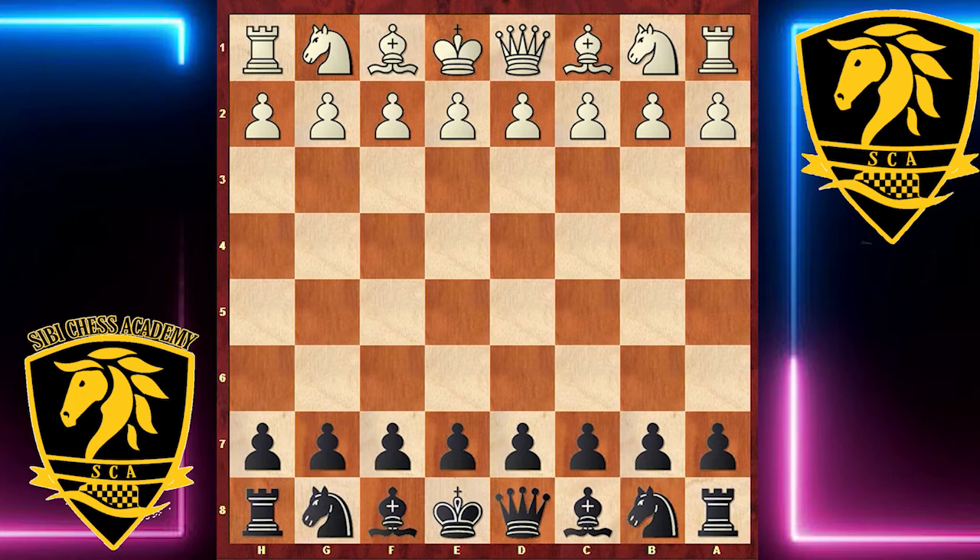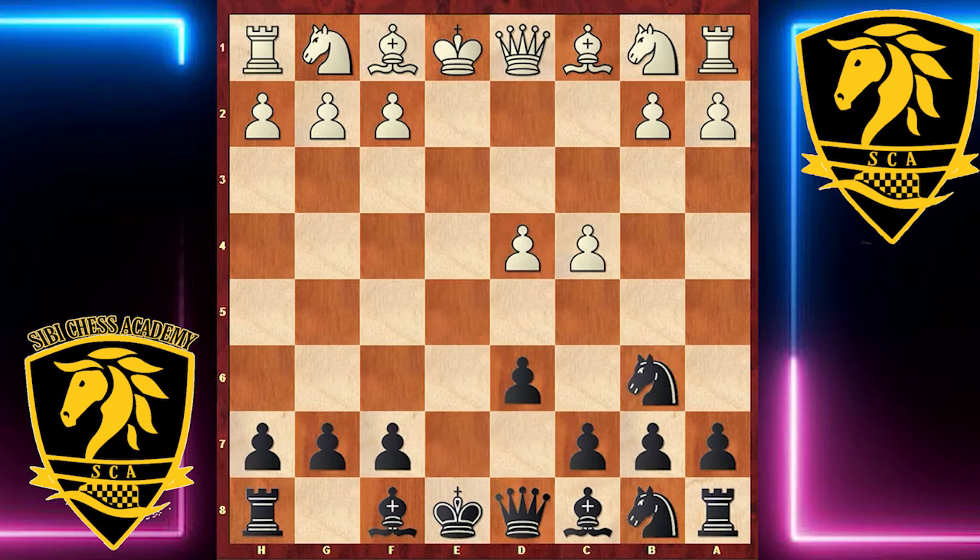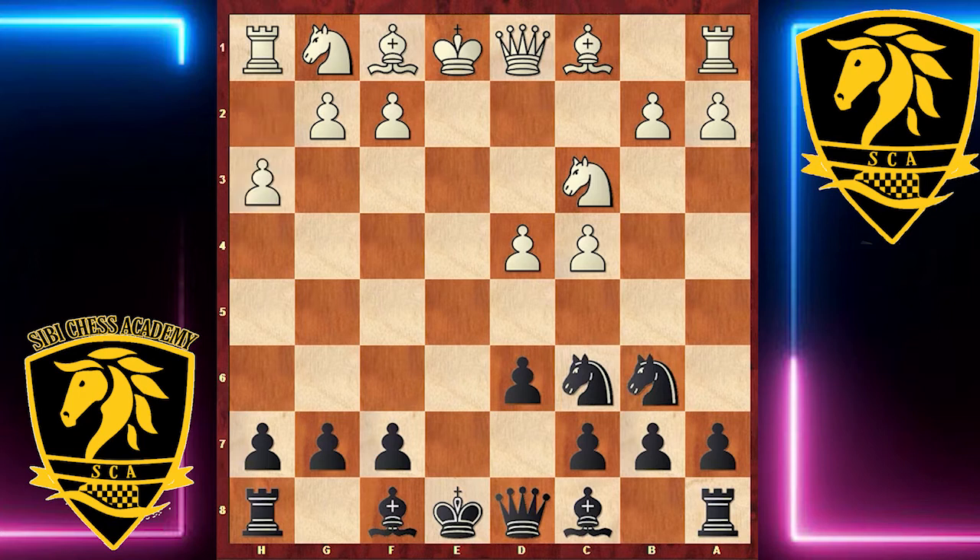The first thing to notice is that Spraggett employs a superior move order in the opening. After knight c3 he goes knight c6. White is alert to the thought that the bishop on c8 is Black's problem piece, so he plays h3, and now Spraggett plays bishop f5 — getting this bishop onto the board quickly, which looks like a very good move.